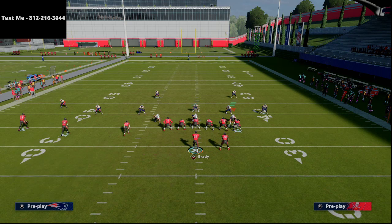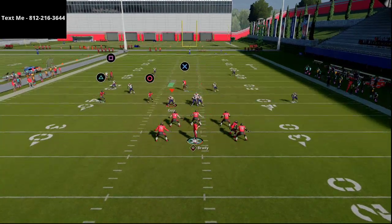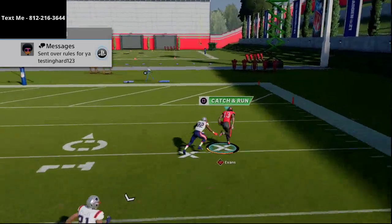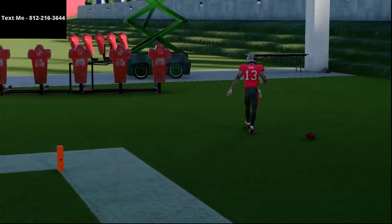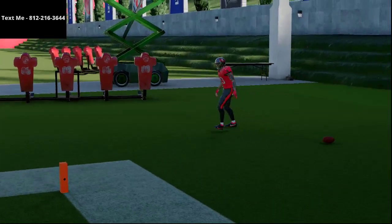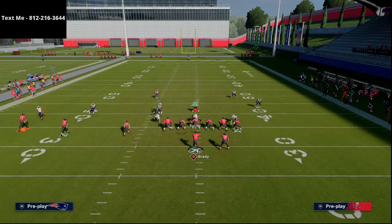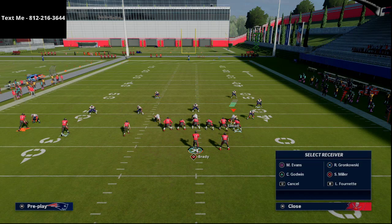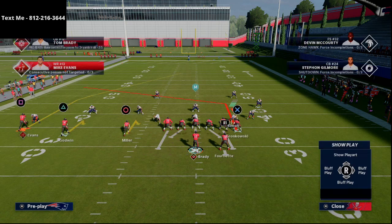Especially against the cover 3 cloud, this works so well partially because of the Trips Tight End formation. It's just a skinny post route, but the Trips Tight End formation creates alignment issues for the defense — it's going to completely torch it. Now if they flip the cover 3 cloud to the other side, that's okay — we can still run the same route combination with the post and two hitches.